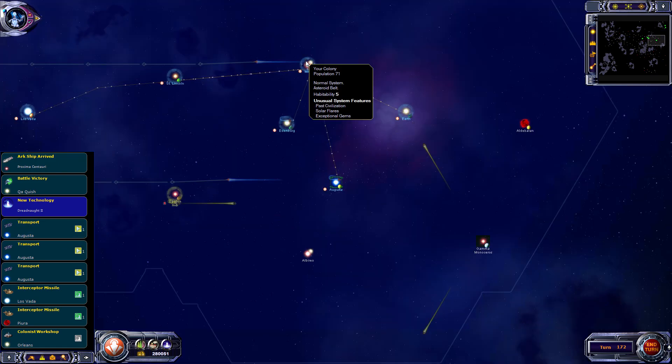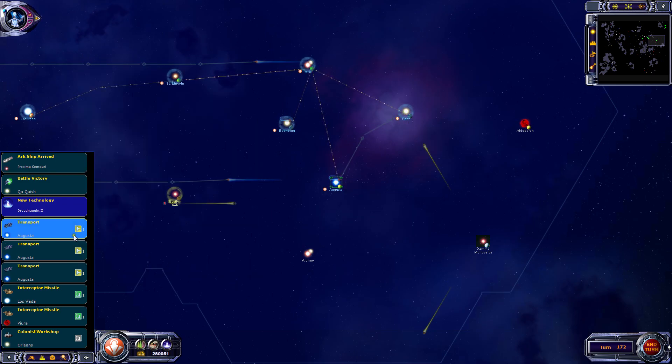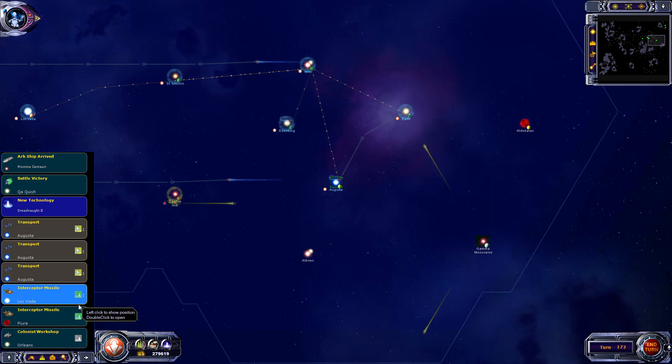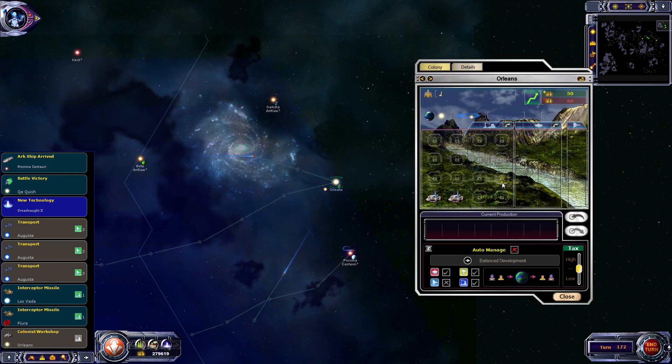Now where are we at? Earth - it probably needs to get rid of some people. It looks like some of the factories have stopped producing, so I'll put two more in each. I think we'll have a new technology for dreadnoughts coming up soon. Colonist workshop - okay, cool.